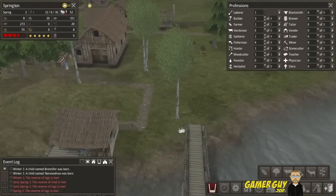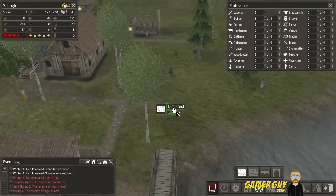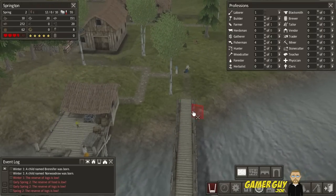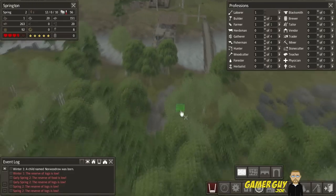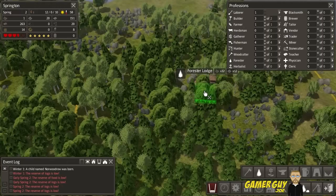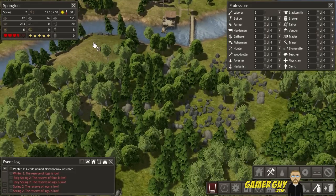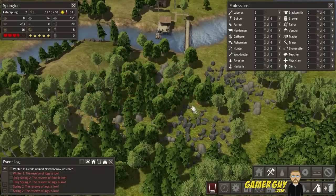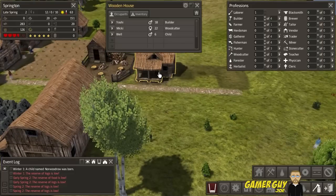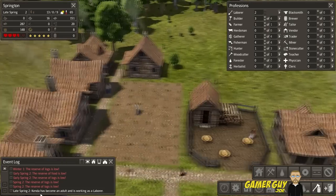Our bridge is done so let's build a road over it to speed up travel. I really like the road system. Let's build a forester's lodge right here — boom. That'll be good. While we did that, let's clear-cut some of this area anyway. I don't want to have a problem with logs. We only have one laborer left so I'm really hoping some people grow up soon because we need more workers.